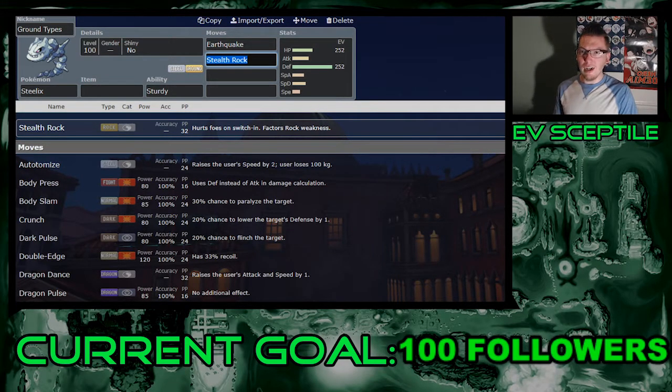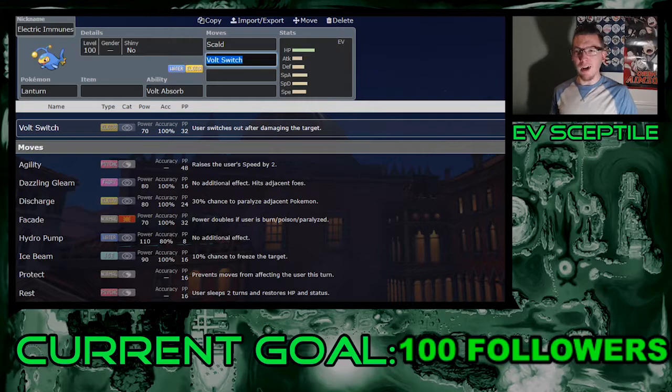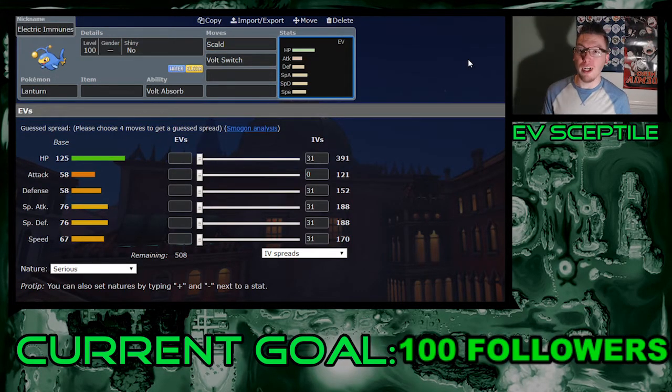Another Pokemon that beats this thing is Lanturn and other Electric-immune Pokemon, such as anything with Lightning Rod. Boltund does not do super well against those. Crunch may do significant damage, but I don't see it two-shotting Lanturn anytime soon.